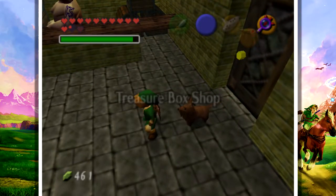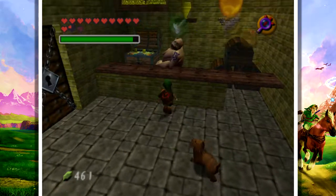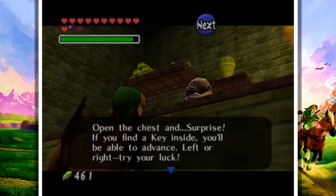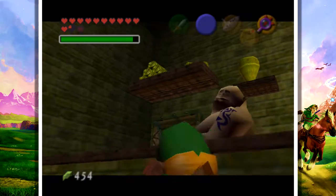Over here, this area was closed until nighttime. Welcome to the treasure box shop. Open the chests and surprise! If you find a key inside, you'll be able to advance. Left and right, try your luck. 10 rupees to play. Do you want to try it? I would love to.